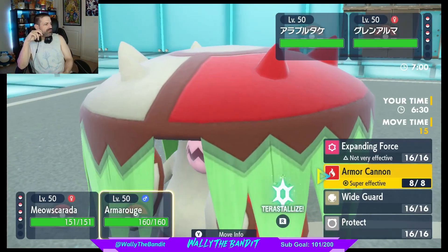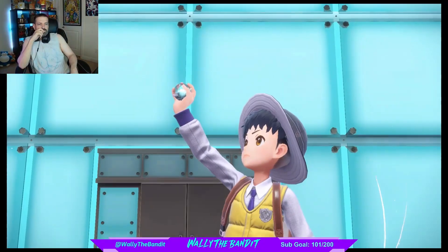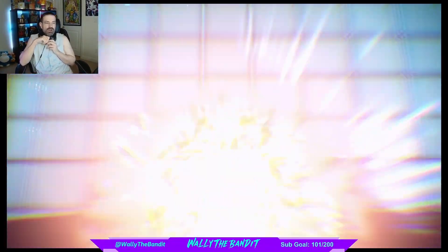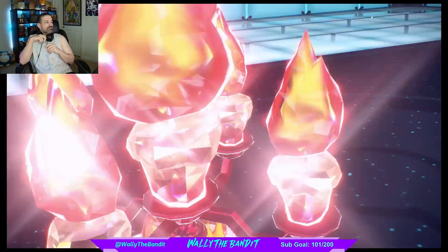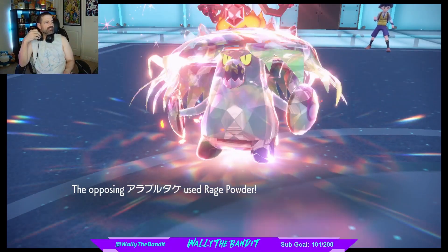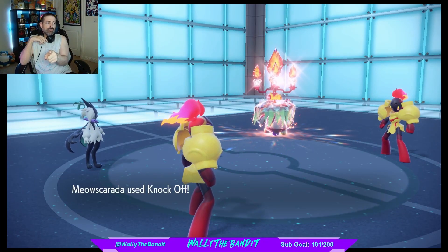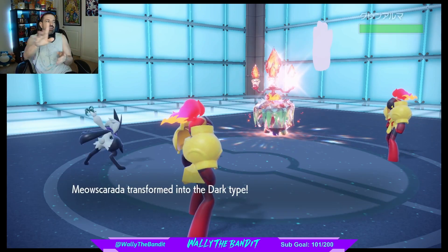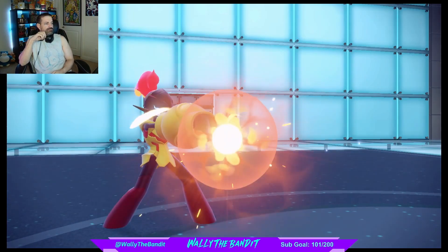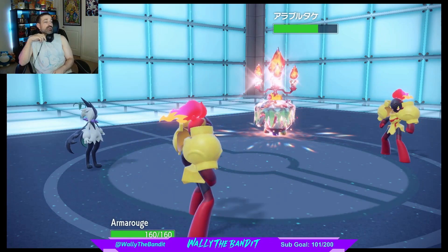Going Knock Off. Going Armor Cannon. It does two moves — doesn't it do like two moves before you're even able to do one? We're gonna get Protean here. We ignore the Rage Powder — that's awesome! Goodbye Lorb. And we're Dark type now, so an Armor Cannon is not going to do as much... or a Trick Room move will do a lot.